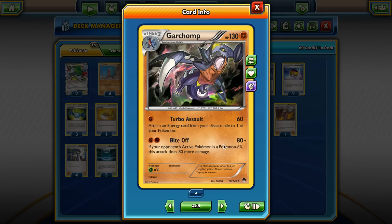Bite Off does 80 damage for 2 energy, but if the opponent's Pokémon is an EX it actually does 160. Plus this guy also retreats for free, so there's all sorts of good things going for Garchomp. And it's a Fighting type, so there's Korrina, there's Fighting Stadium, there's Strong Energy, there's Focus Sash — there's a lot of stuff that works really nicely with Garchomp.